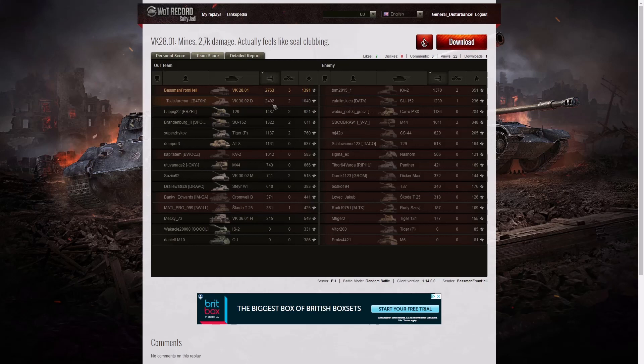2,402 went to a VK-3002D and 1,487 went to a T29. You can see how far above that T29 he is in terms of damage — another 1,300 hit points altogether, so he was really doing well. He got the highest number of kills: 3 kills. 2 kills went to the VK-3002D, the T29, the SU-152, the Tiger P, and the VK-3002M on his own team. Only two members of the enemy team managed to get more than one kill: the KV-2 and their M44. The only other one who got a kill was the guy who killed him — in the SU-152.